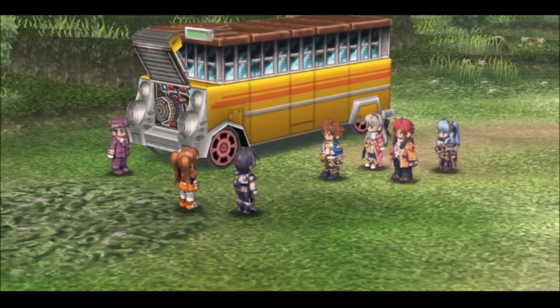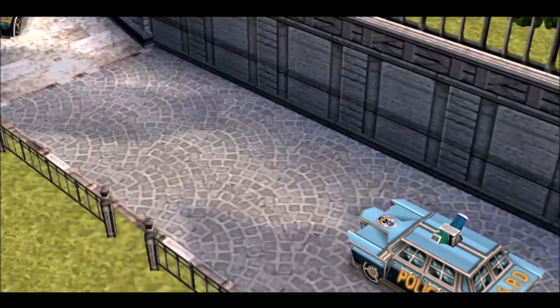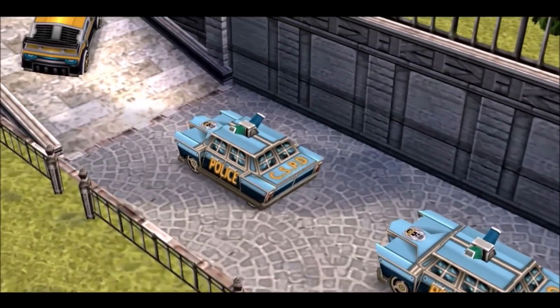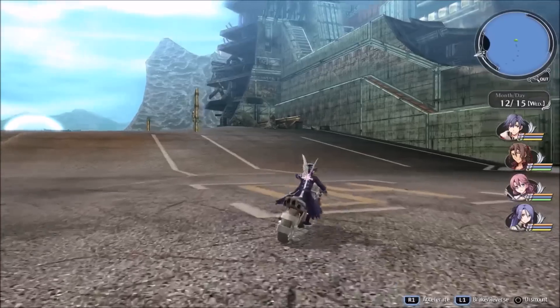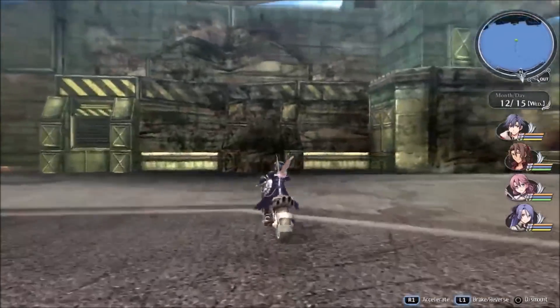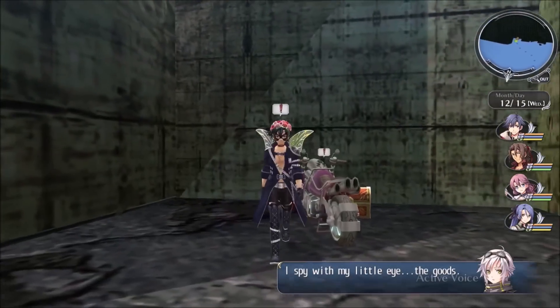In Crossbell, cars ruled the day, and while the Special Support Section was relegated to buses in Trails to Zero, they got their very own squad car in the sequel. Speaking of the Trails series, in Cold Steel 2 and 3 you have access to Angelica's motorcycle, and while the controls aren't the best, it is still a great way to cross vast distances.